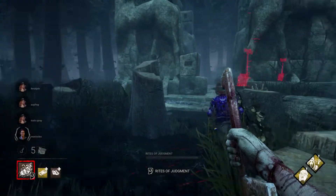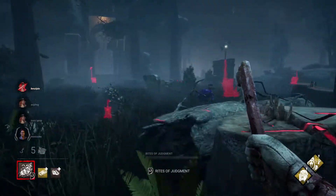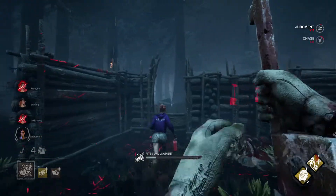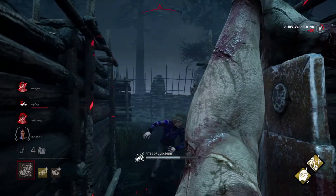His power is called Rites of Judgment. This power allows him to put his sword through the ground and leave a trail as he's moving. When this power is activated, he's able to use his second ability, Punishment of the Damned — a long range attack that can hit survivors through obstacles like walls or pallets.